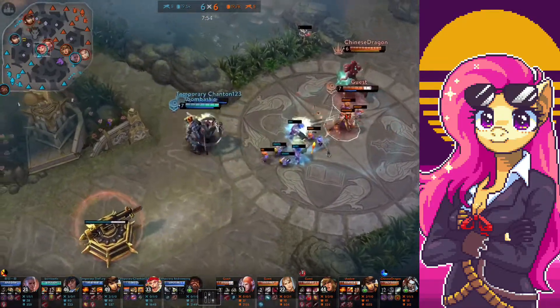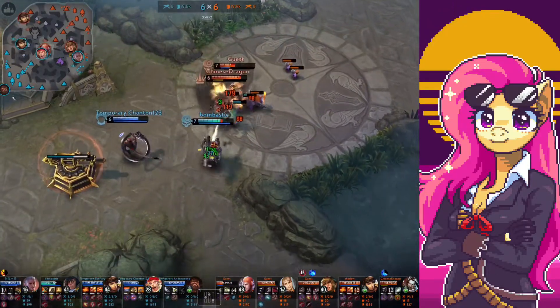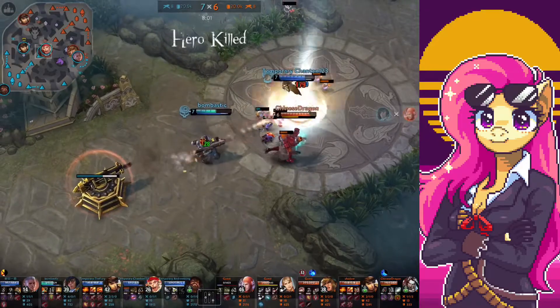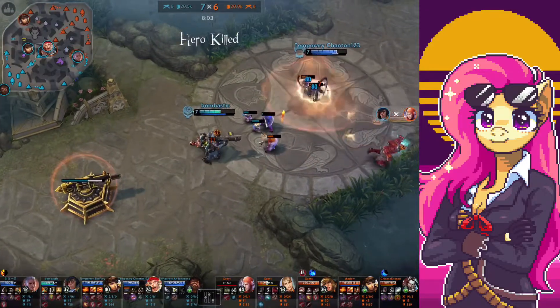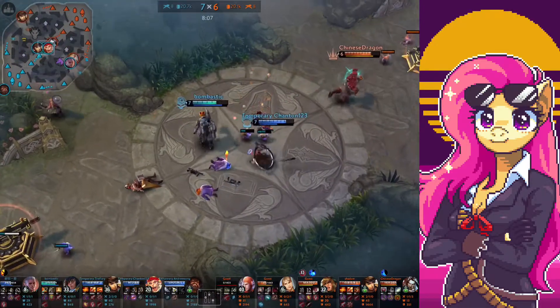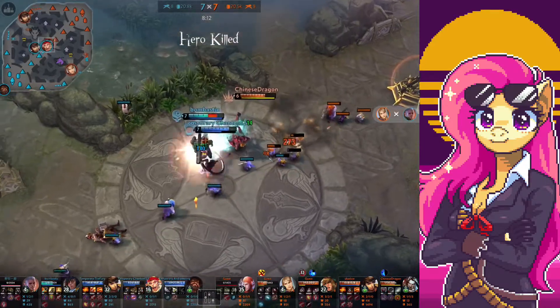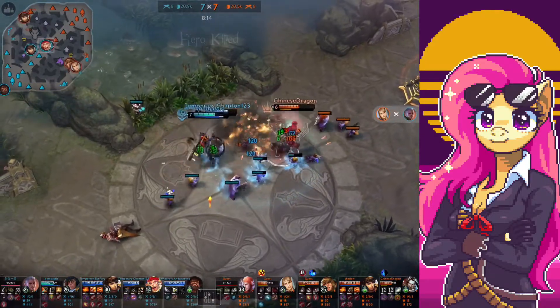I burst the Vox — he ults me but I touch him just by walking. My damage is insane, I'm just blasting this Vox. We got an easy kill. So I'm doing work already with just a Serpent Mask. I just have a Serpent Mask and I'm already doing work.